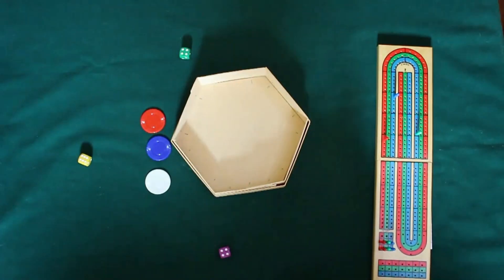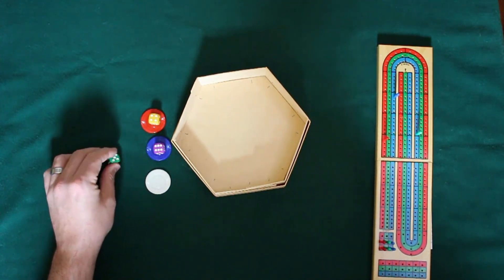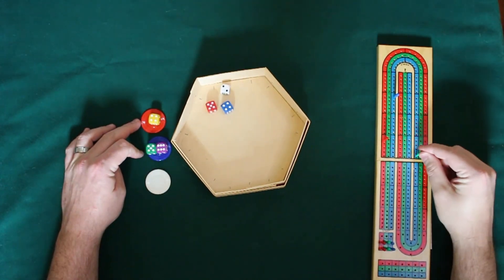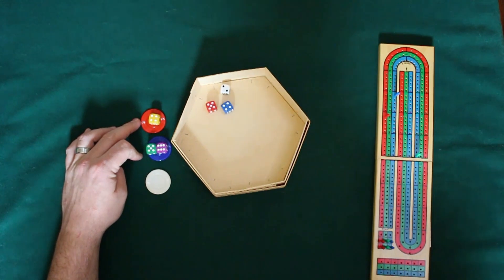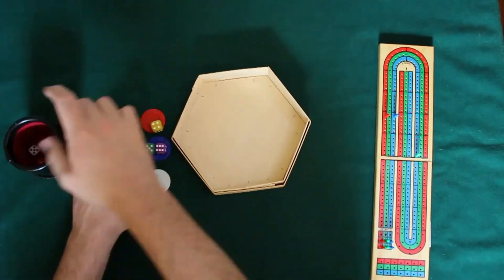Then we go ahead and go to the next roll. Everybody makes their bet, and once the bets are in, we go ahead and roll. We see that red is actually the highest, so yellow will receive five points for having the correct color but not the correct number. Green receives five points for having the right number but not the right color.